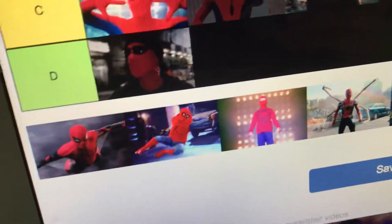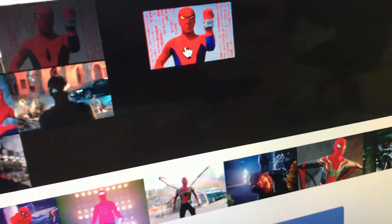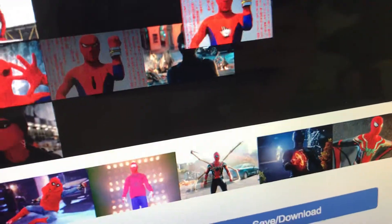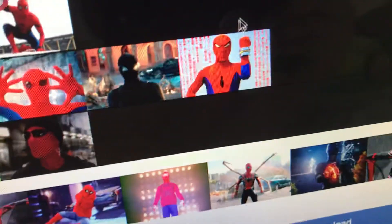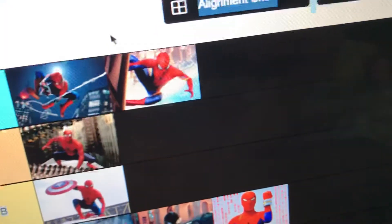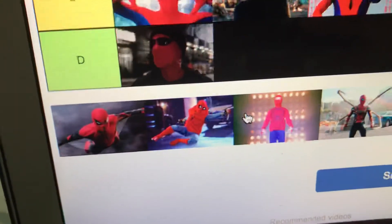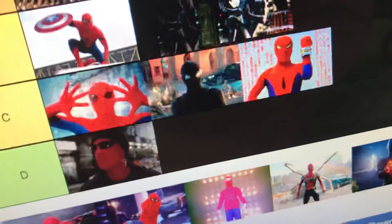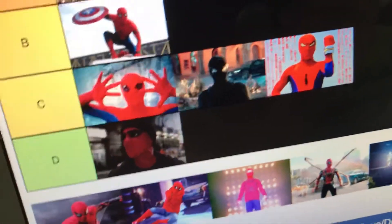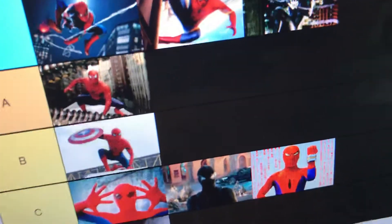The Japanese Spider-Man — I think a C. And I feel like this is the shortest tier list I've created. Next is the Spider-Man Symbiote suit — I'm putting it above because I like the color black.